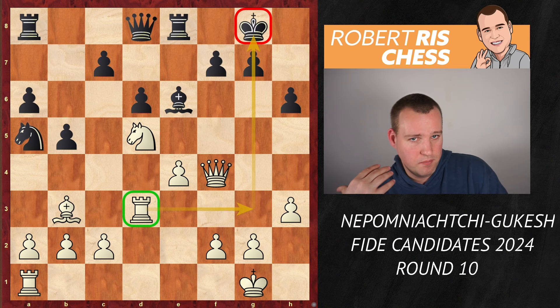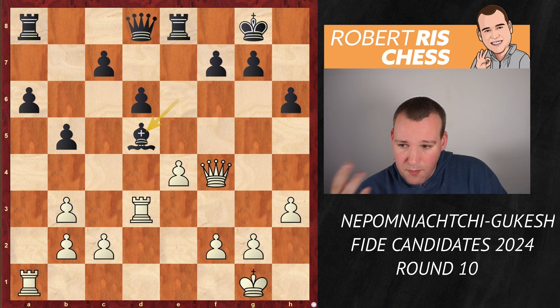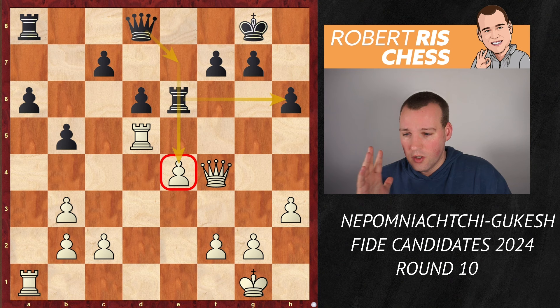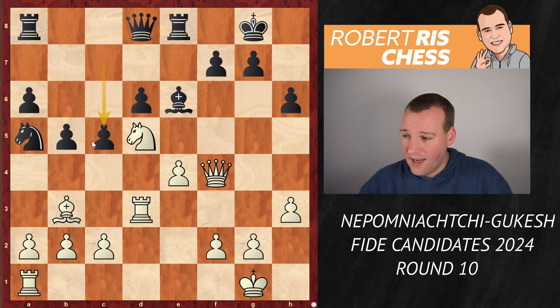I was looking at this position thinking: when White is about to launch an attack, let's get rid of some pieces — why not take on b3? It was not played in the game, but it seems that after taking back with the a-pawn and then taking with the bishop for the knight, there are only major pieces on the board, and Black just looks very solid. You can target the pawn on e4 and I don't think there are any attacking chances on the kingside. But instead, Gukesh played the very sharp move c5, ignoring the potential threats on the kingside and basically saying he's ready to go c4, trap the bishop, and hit the rook on d3.